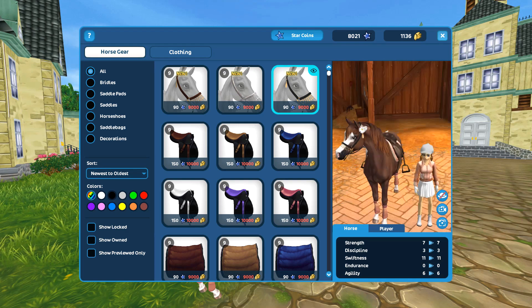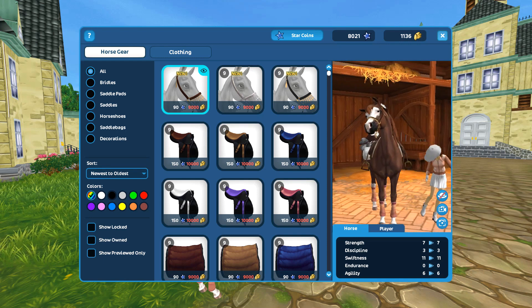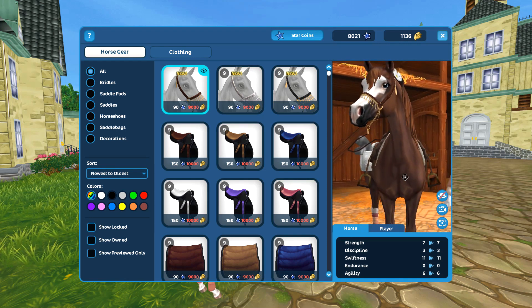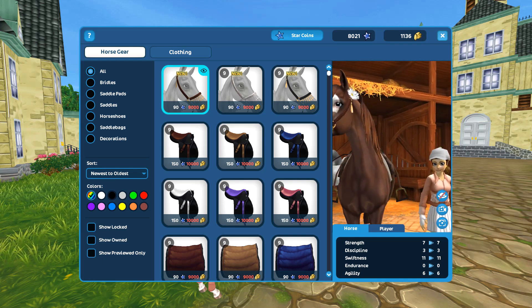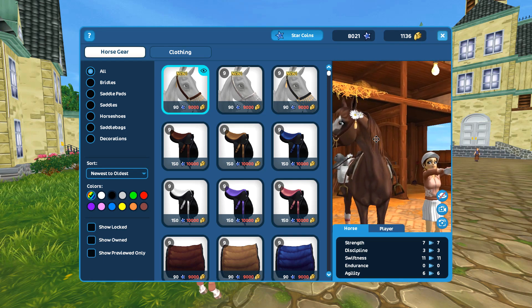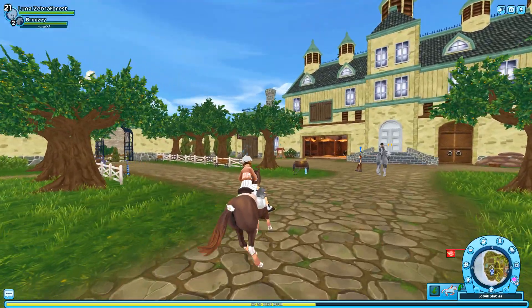I heard there were some things in the shop. It looks like there are bridles - oh, what is this? They're halters! They are expensive - oh my goodness, I do not have the funds for that. They are very detailed and pretty though. I'm glad they're adding lead ropes - this one's my favorite, it's super detailed.